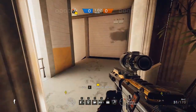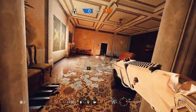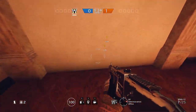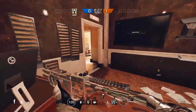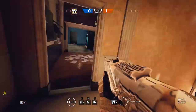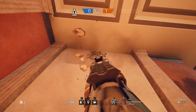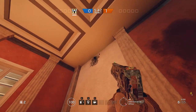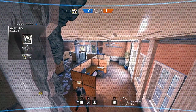A short tip before we end this map: if you're holding the upstairs area and the bombs are in this room or the room over there, come along to the teller's area and pop a hole here. You'll be able to watch when they push up these stairs — it's really hard for them to see because they're not going to be facing that direction. They're going to be running up these stairs and you're going to be right here lying down getting the kill. You can also make this easier by making a hole at the top and throwing a camera in between, so it can see both sides of tellers.